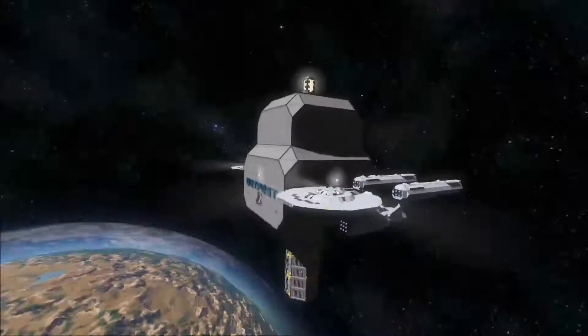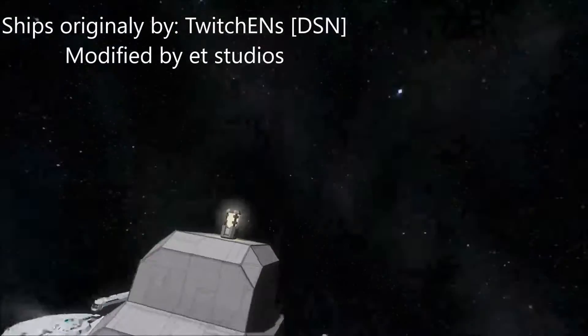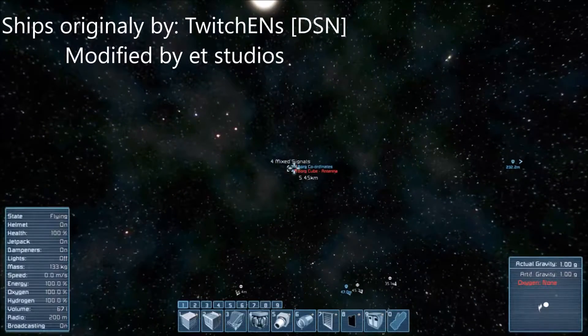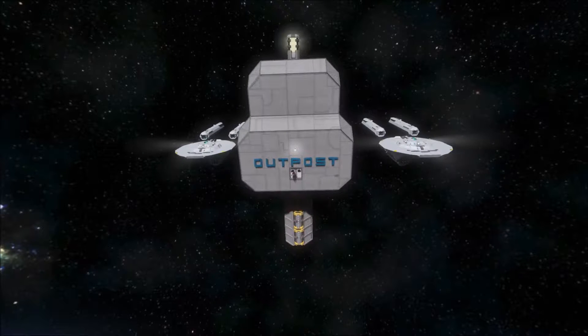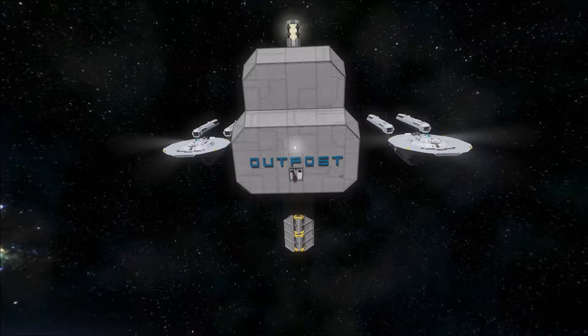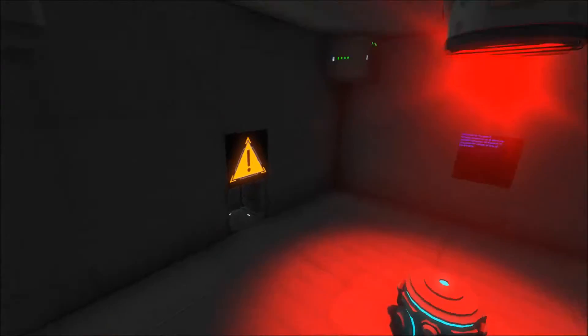The basic map is: you've got this outpost, and then out there about five kilometers away are three Borg vessels that you're going to have to take out with these vessels. Of course you can modify this scenario and put in more ships if you want to, or have your own little custom ships.